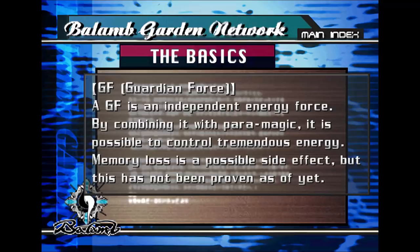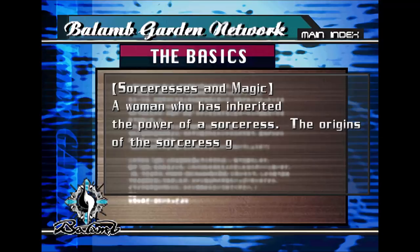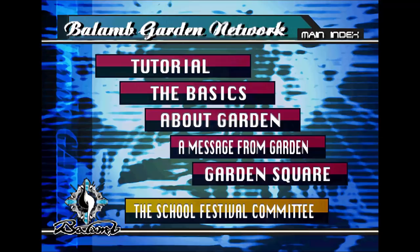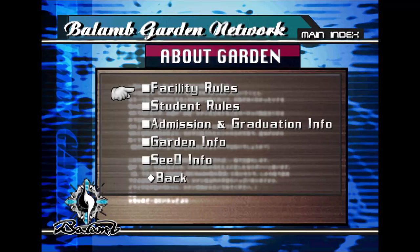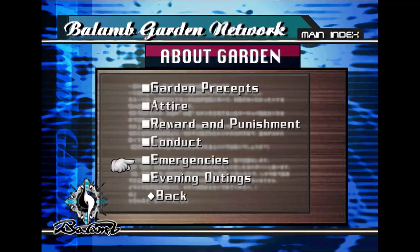There's information about sorceresses: a woman who has inherited the power of a sorceress is a sorceress. The origins go back to ancient times during Heine's reign. Heine will come up later and they'll explain more about who that is. I'm not going to go into absolutely everything — I'm just going to go into the ones that were interesting in my test run. Faculty rules are all pointless. Pretty much all of these are mostly useless, though this one has some bearing on something that happens later.